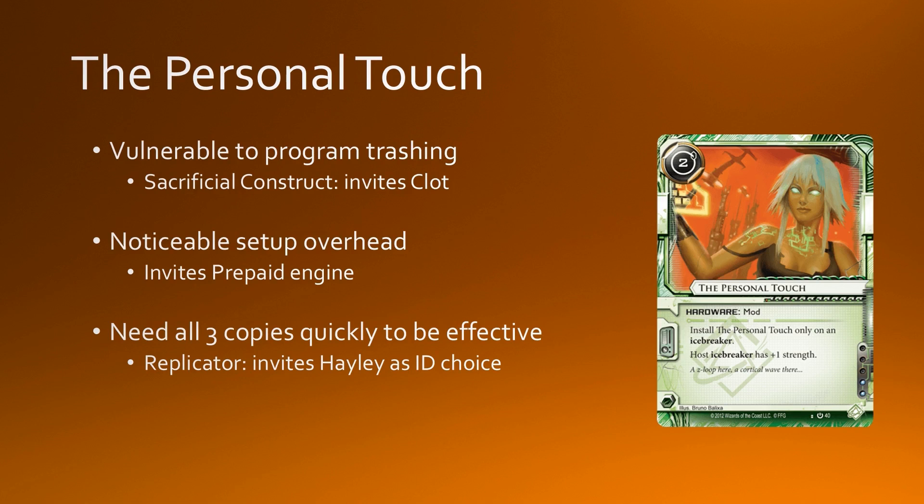Having to assemble Yorg and a bunch of Personal Touches on it is a very noticeable setup overhead — you need to draw most of your deck to find these pieces, and then have the money to install them. This invites you to play an economy and draw suite that is bursty in nature, and that's where the prepaid engine comes in. You want to have all 3 Personal Touches before you face-check any nasty ice, so you want to tutor up Personal Touch. This means playing Replicator, which is a hardware tutor, and this invites Hayley as an identity choice, because you want to install lots of Personal Touches at once. Installing 3 personal touches costs you 3 clicks, which is very expensive — Hayley softens that blow by a lot. So yes, this deck just builds itself.